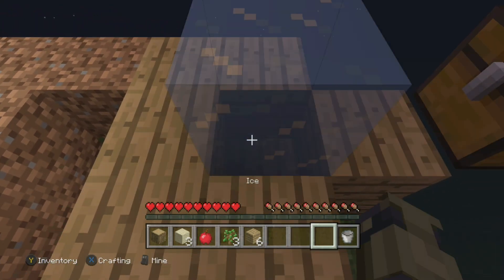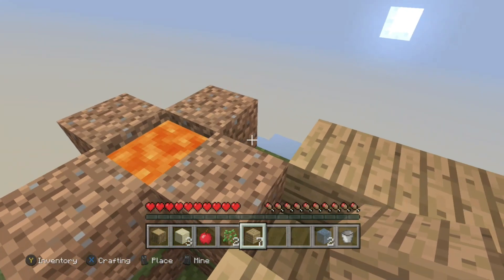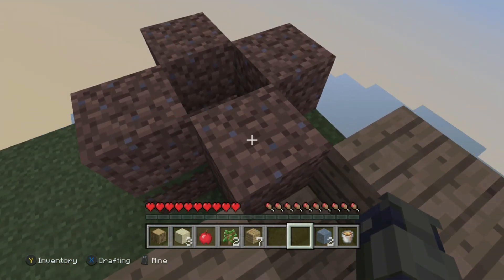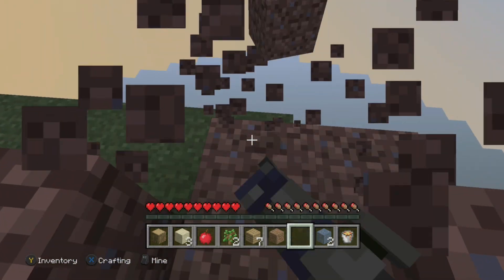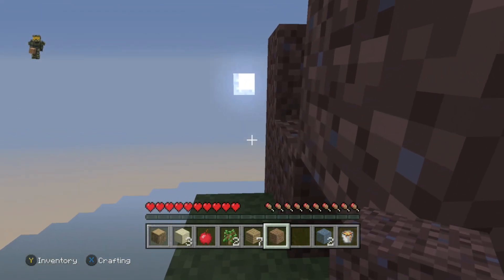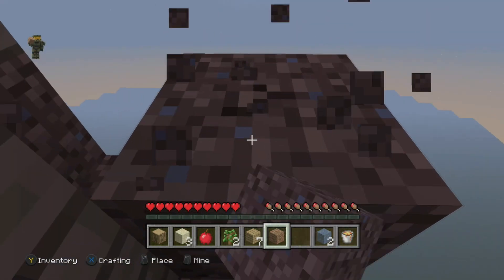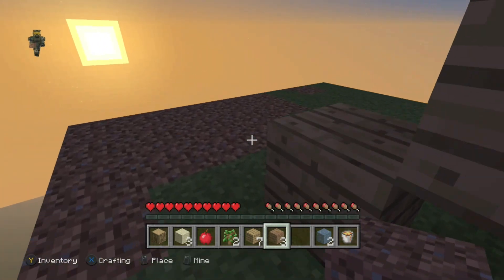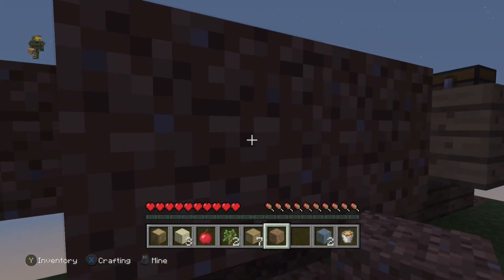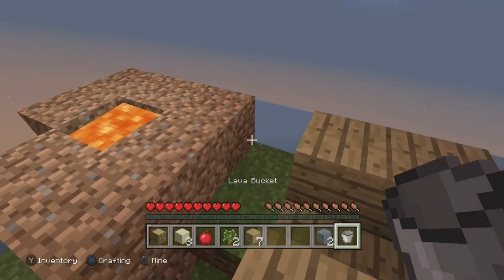Through the power of editing it's daytime again. You need this cobblestone generator in order to even do this challenge, so I need to get this thing working properly. Lava goes there and it's gonna flow into here. I can break that one, and let me go back over here and grab these again. As soon as I can get this thing built we'll be cruising. Okay lava goes there — now let me save it just so I don't have to do all that again.